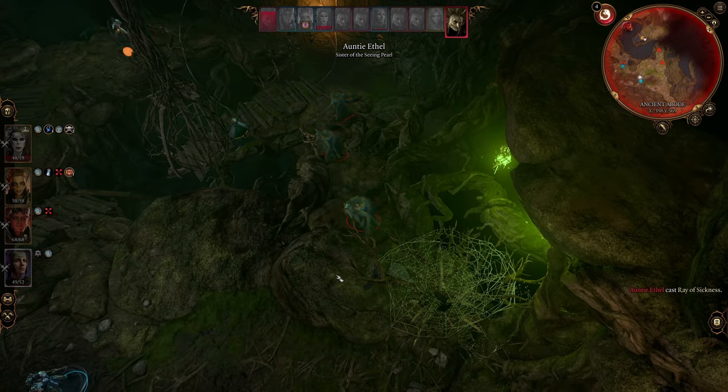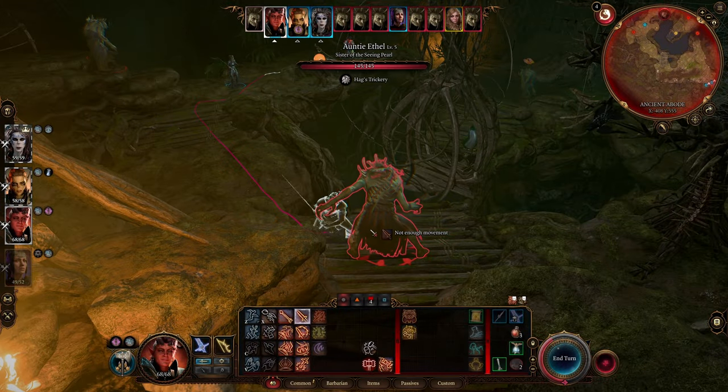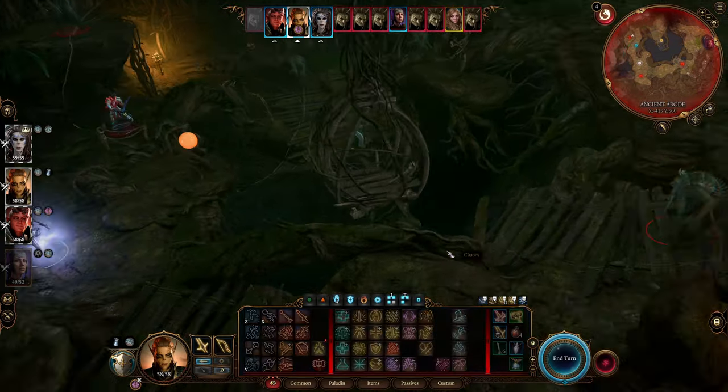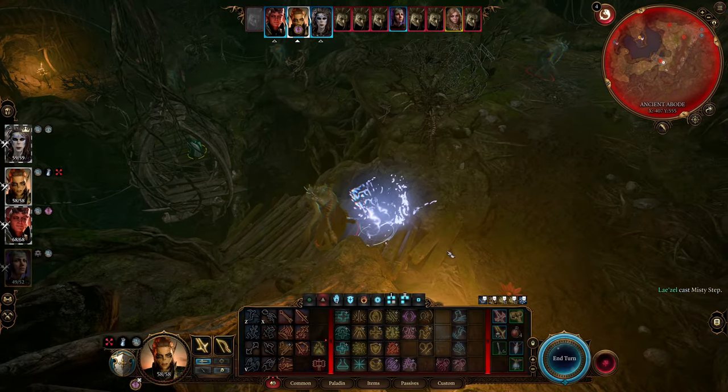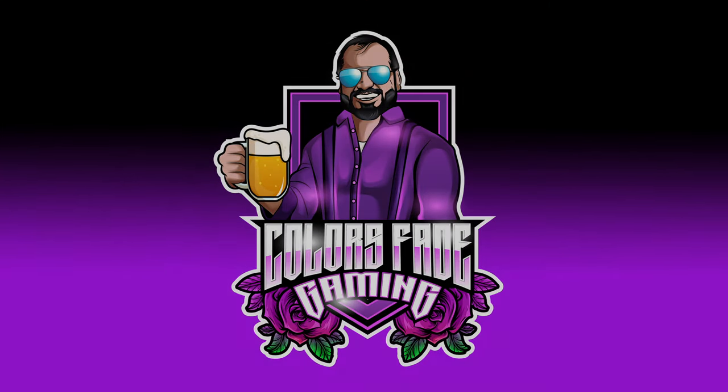The important thing to remember is that just because she starts making duplicates doesn't mean it's a total party wipe. Make sure you figure out which one's the real Auntie Ethel and get your party focused on her. It's actually not that scary of a fight in the end — this was honor mode and I got her on the first try. Good luck everybody, I'll see you next time and until then, happy gaming.